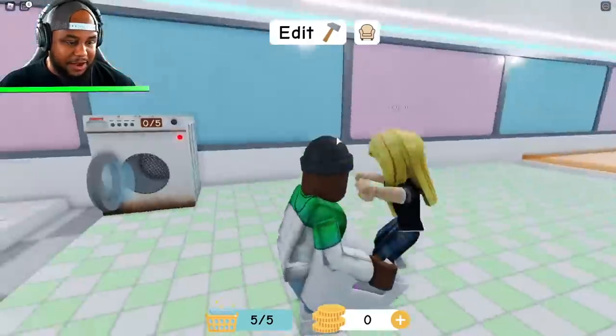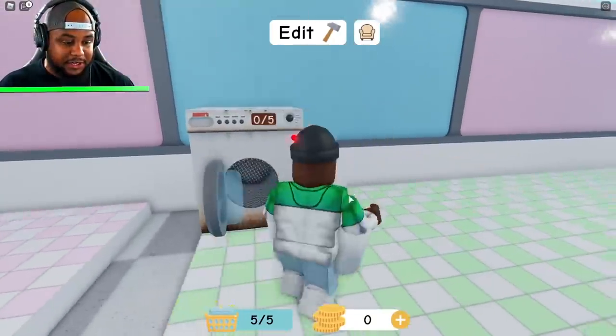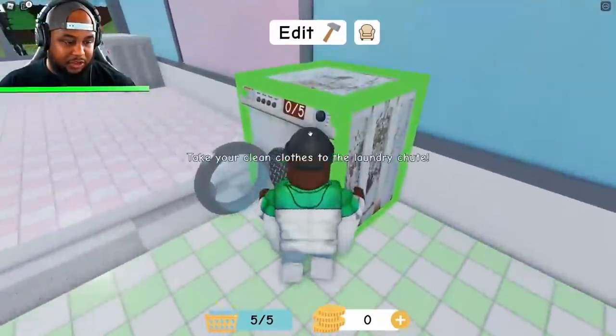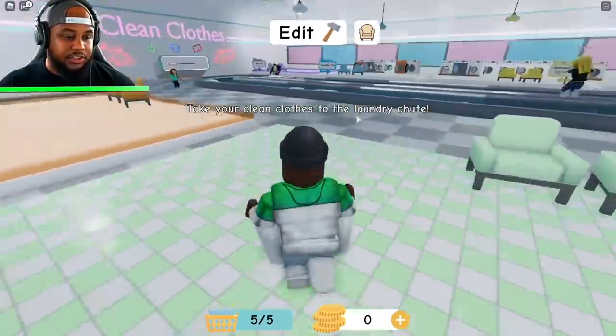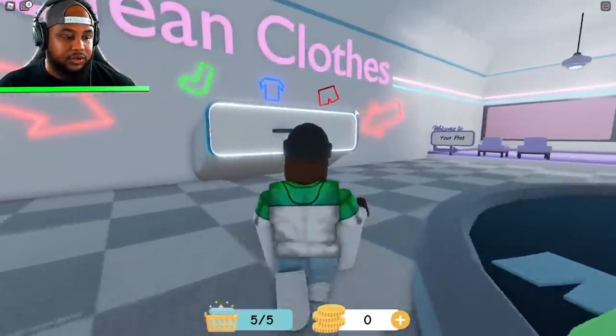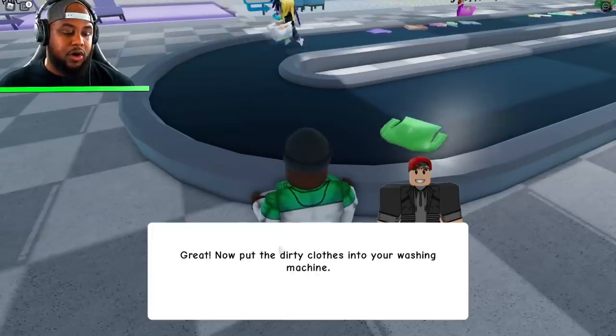This is awesome! We can make this big enough — remember we can put friends in here, so we're going to try to get a huge washing machine. Let me throw some clothes in here. Your clean clothes need to go to the laundry chute. Okay, so we have to take our clean clothes to the laundry chute. There we go, and then we get the coins. Now we pick up some more.